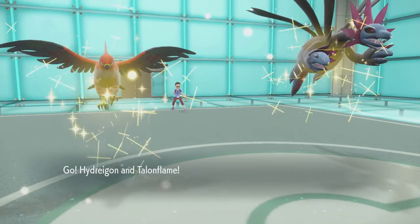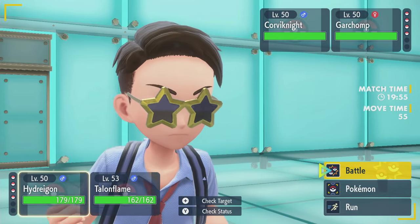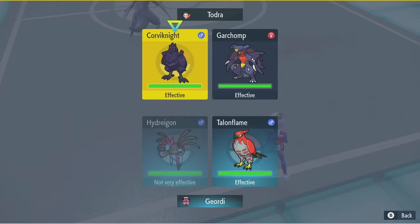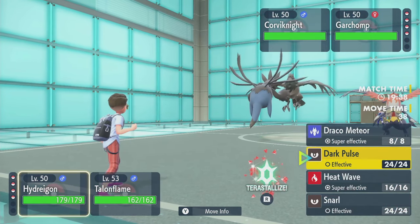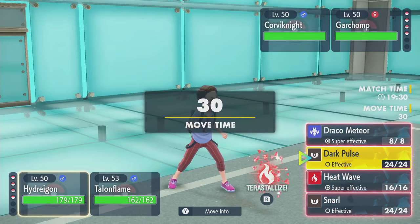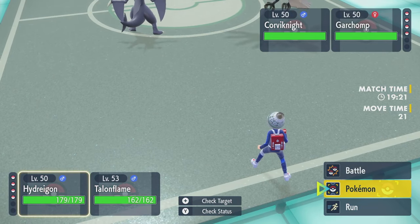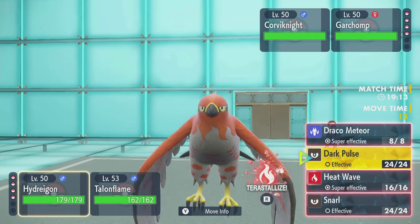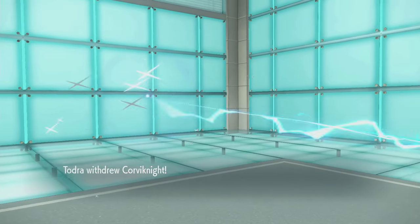Chomp and Corviknight — alright, they want their Tailwind. Their Chomp is Fire Terra, Corviknight is Ghost Terra, they're not going to use that one. I could lock Dark Pulse here. In fact, I could Terra and lock Dark Pulse. Terra Fire. I think it's fine to Terra here — Terra, Dark Pulse the Garchomp and set Tailwind. Corviknight just swapping, that's interesting — into Chandelure.